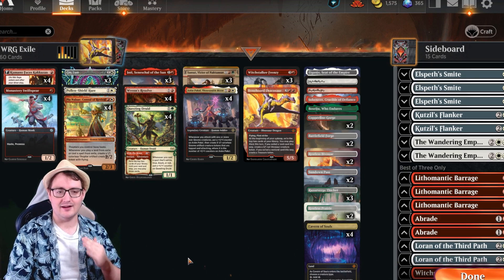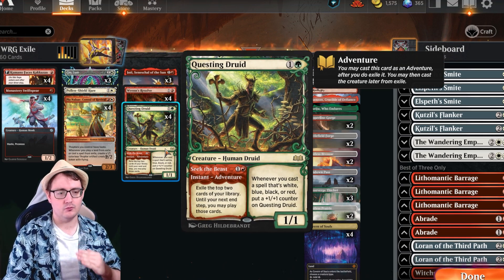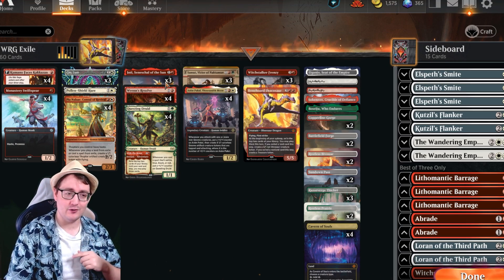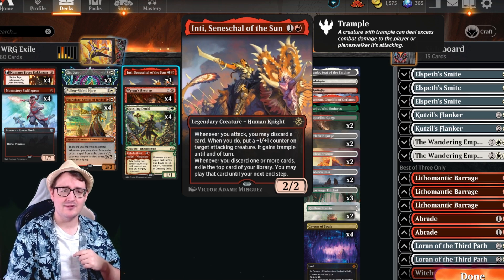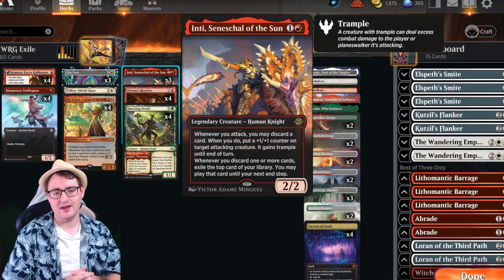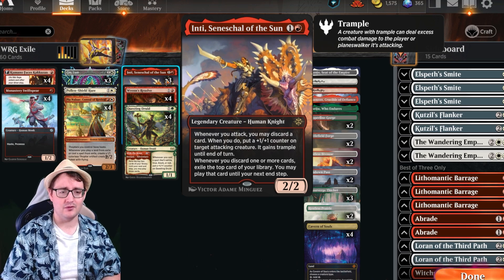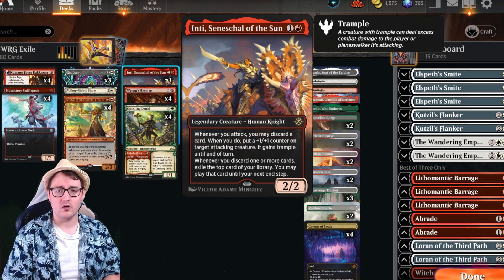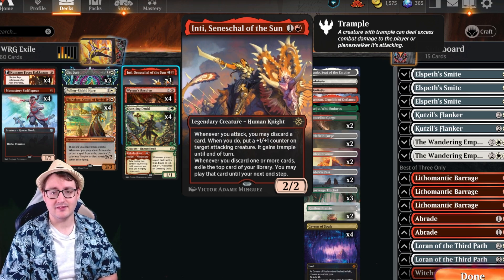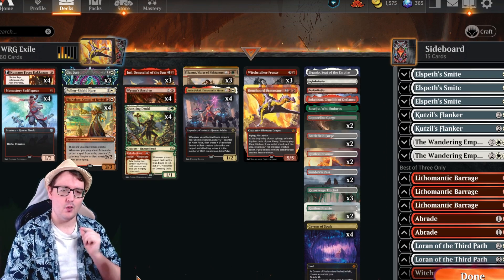We are running a set of cards to fuel the exile effects. It's coming in with Questing Druid as they seek the beast instant. We're running some Renn's Resolves to exile more cards, and even taking advantage of a new card from Lost Caverns of Ixalan — Inti, the Seneschal of the Sun, a 2 mana 2/2. Whenever you attack, discard a card; if you do, a creature gets +1/+1 and trample until end of turn, and whenever you discard one or more cards, you can exile the top of your library and play it until end step — triggering another Thopter from Pia.